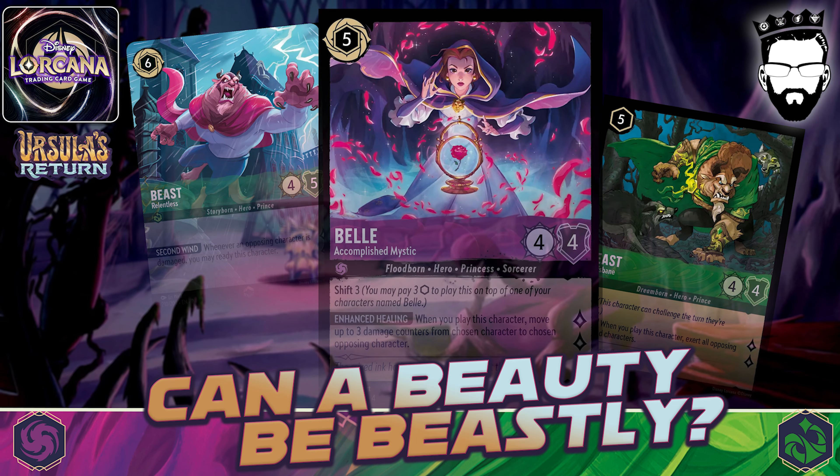Welcome Illumineers! XTCG Kingdom here, bringing you my 'Can a Beauty Be Beastly?' — a new Amethyst Emerald deck from Ursula's Return with the new cards from Beauty and the Beast added to the deck. Let's take a look at the deck, shall we?